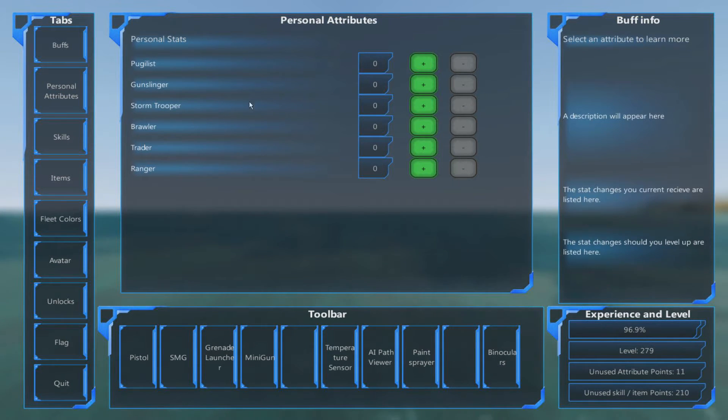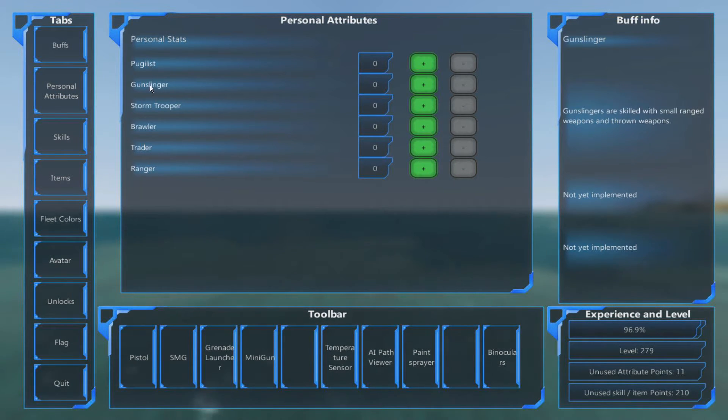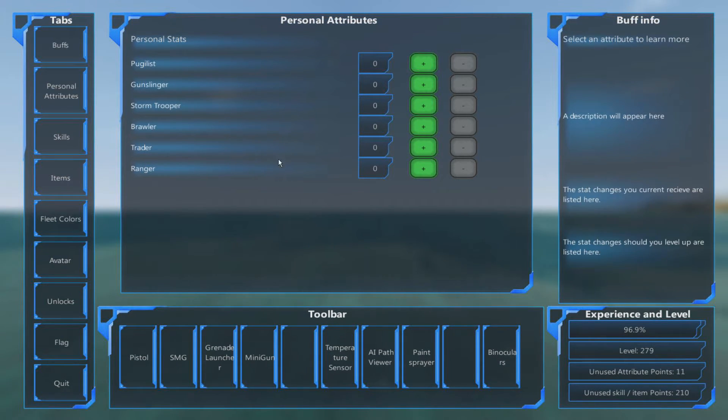Personal Attributes are not implemented at the moment. As you can see, they would apply certain factors to your character but are not currently implemented. We'll come back to these if they ever are.